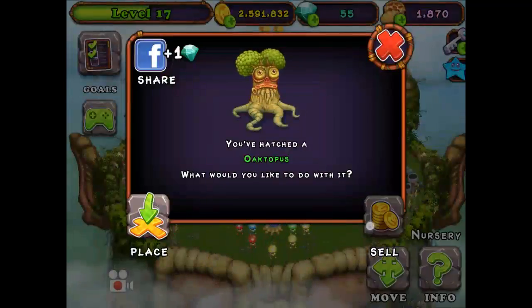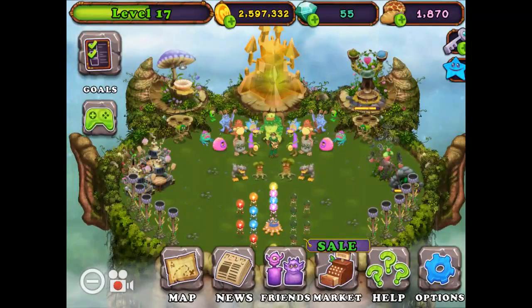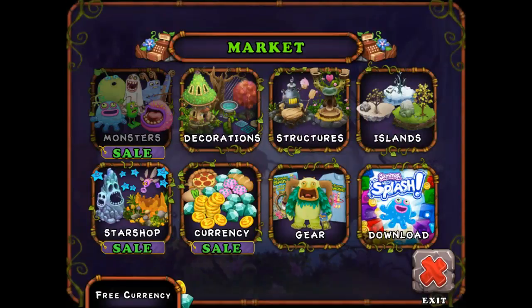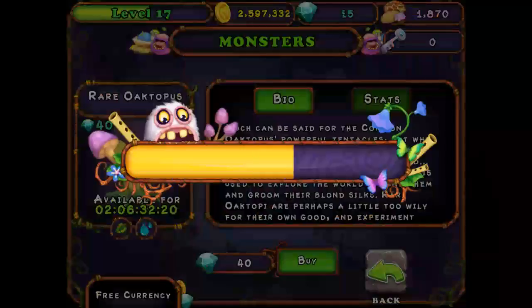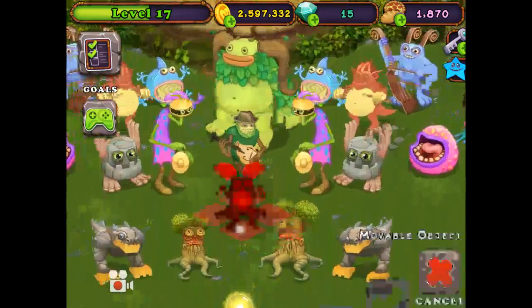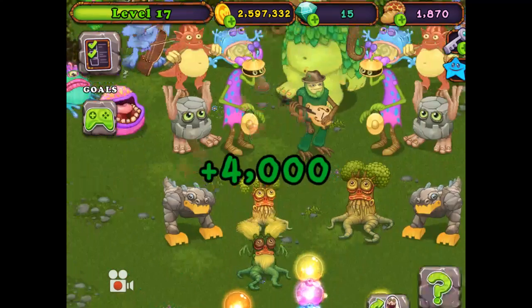We are not going to place him. I don't think we're going to be able to breed him, so we're just going to buy him, and then we're going to try to breed him once again — we're going to keep trying. So here is the Octopus, we're just going to buy him. Fifteen diamonds left. I'm just going to send him down and switch him in the spot, so he'll be right there.